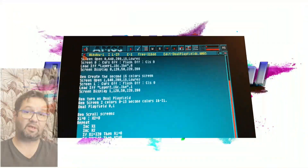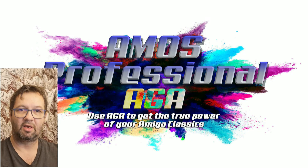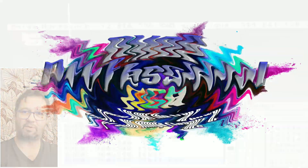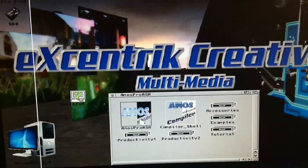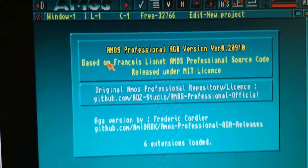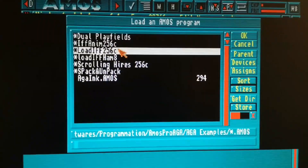We can tell that AMOS Professional EGA is compatible with the Vampire V4 standalone board. You can also see AMOS Professional 3.1.4 from Hyperion running on the same Vampire V4 standalone board. The AMOS Professional EGA ADU launches correctly and the source code runs correctly.